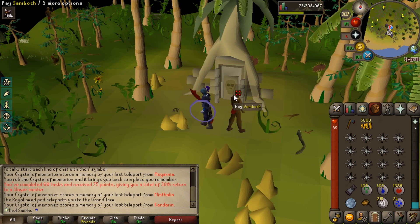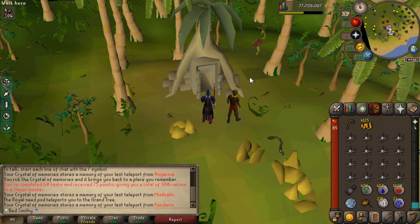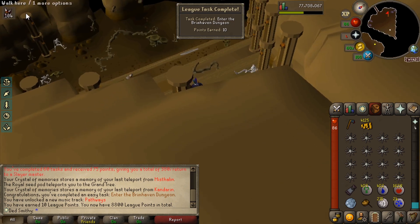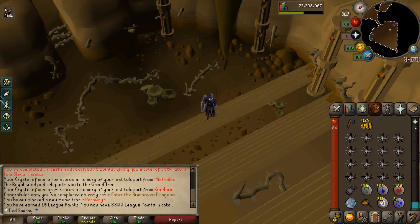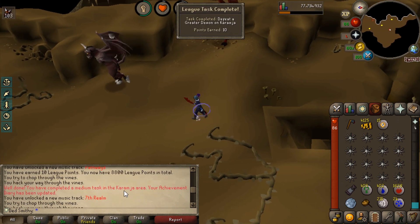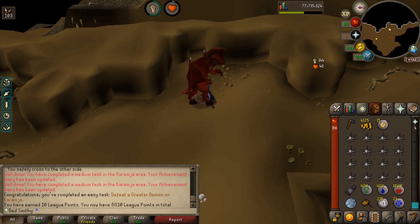We're going to do two tasks in one. If I go into the Brimhaven dungeon, that's one task — ten points for entering the dungeon. And I'm on a greater demons task, and killing one in Karamja is another task. There is defeat a greater demon on Karamja. I've also got a bunch of medium tasks completed for going in here as well, which is nice to see.